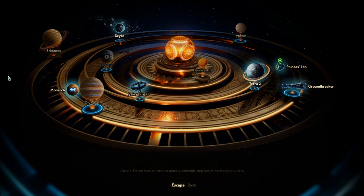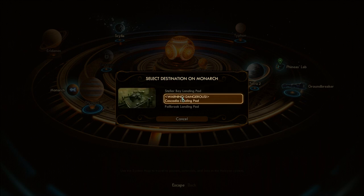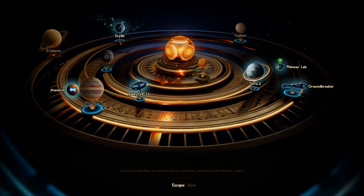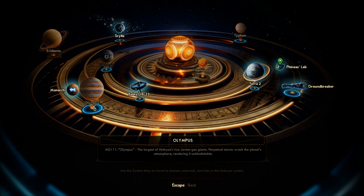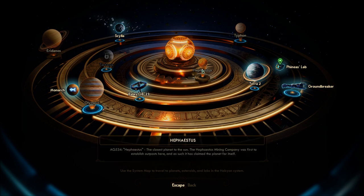Monarch ends up spending a lot of time here, so now we can land in Stellar Bay or Cascadia — which was originally the dangerous area. To travel between these two you had to get a nav key, otherwise you had to land here. Now we have a Fallbrook landing pad as well. We've also got the Scylla landing pad and Harlow's base. Terra 2 has Edgewater and Roseway, Typhon is an icy planetoid, and the Groundbreaker is the Groundbreaker.